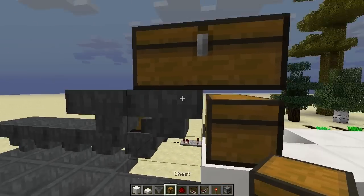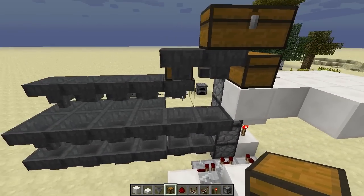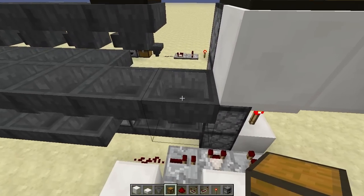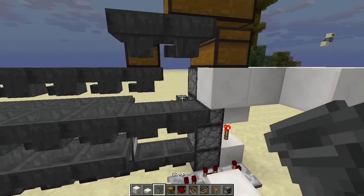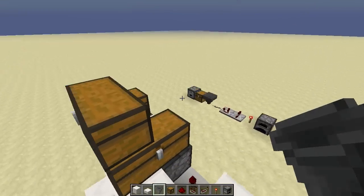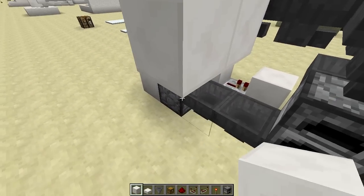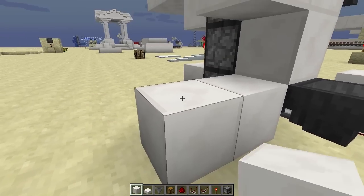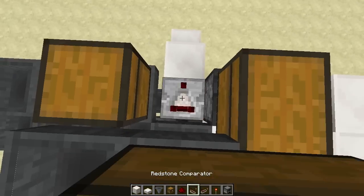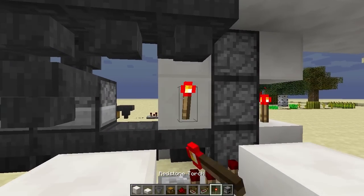Let's extend the upper chest so the items you want to smelt get sucked out of the chest into this line. Now we have to connect the upper line with the fuel line via a sorting system unit. So we place a block here and the hopper will face there. We remove that block again and place blocks here, here, and here. Then we put a repeater down here and the comparator up here, connect this with redstone, and place a torch right here.